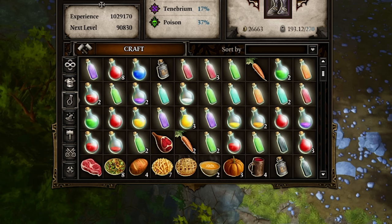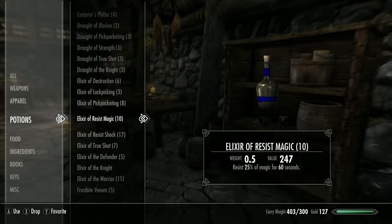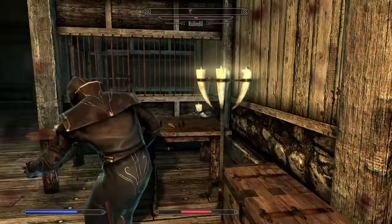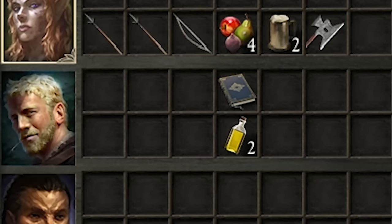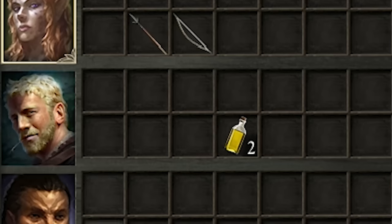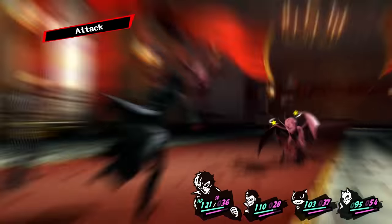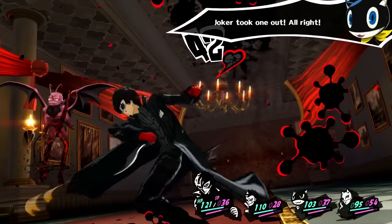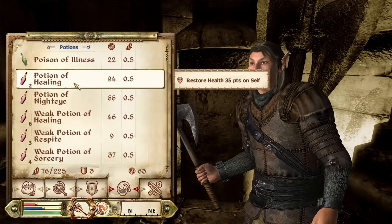Let me ask you a question. How often do you finish a game with an inventory that looks something like this? It happens to me all the time, and that's because I almost never use consumable items. While there are a few exceptions, pretty much as soon as I get one, it sits in my inventory gathering dust. So join me as I explore whether or not it is all my fault.